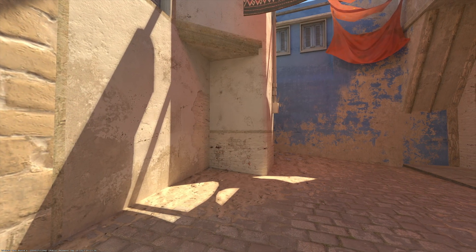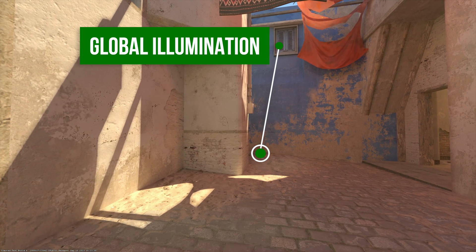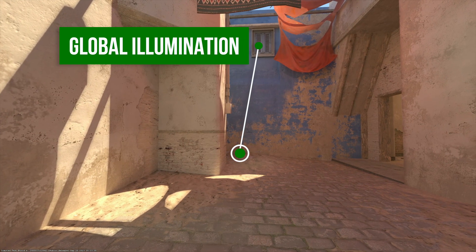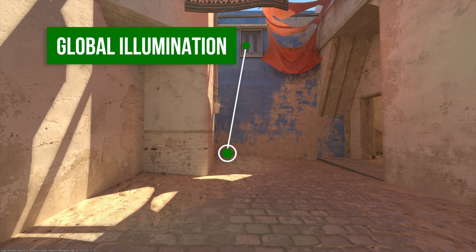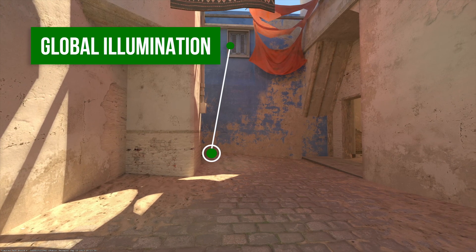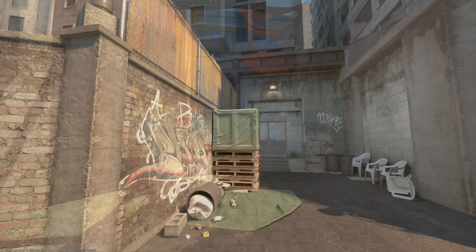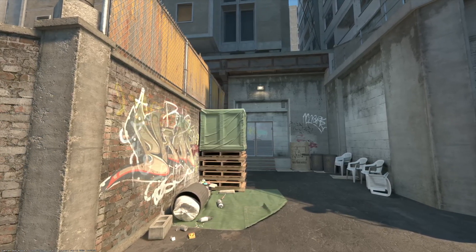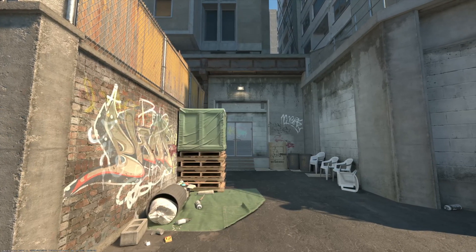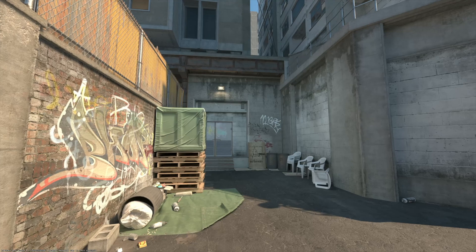One of the most noticeable advantages of CS2 visuals in comparison to the previous game is a new global illumination system. Unfortunately, the particular method of GI rendering isn't mentioned in any official materials, but some statements can be made without them. First, it's a static system. Despite the variety of real-time GI techniques available today, they are still pretty demanding, so even some modern games like Starfield tend to rely on legacy GI systems. In CS2, resources are saved to achieve competitive performance on a variety of mid-range and low-end machines, making static GI the best choice.